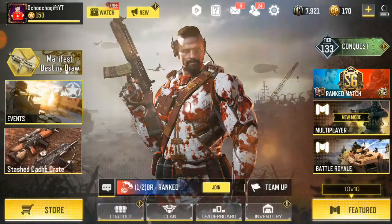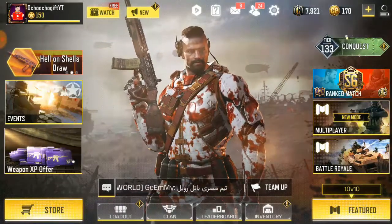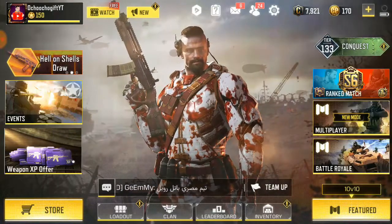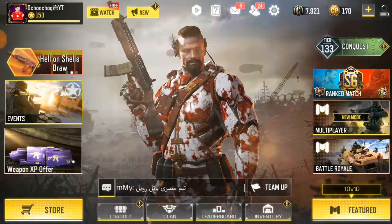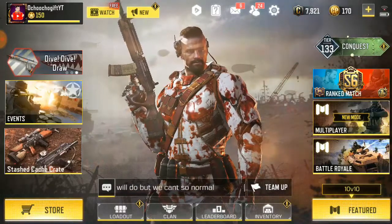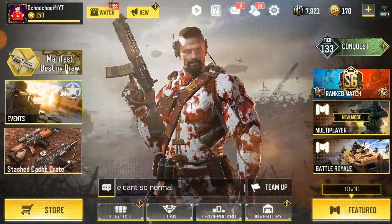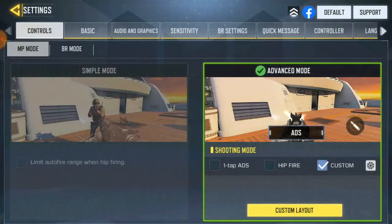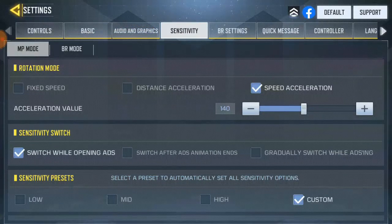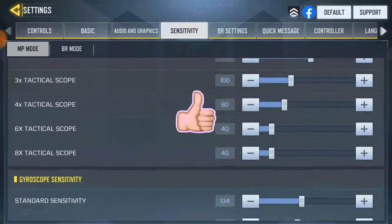So I wanna show you guys how to change your game sensitivity. You can do this 2 ways — either in a match or before you start a match. Right now I wanna do it before I start a match. Go to settings, then go to sensitivity.